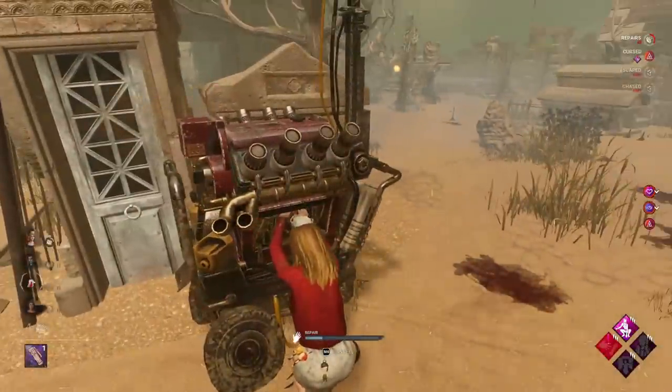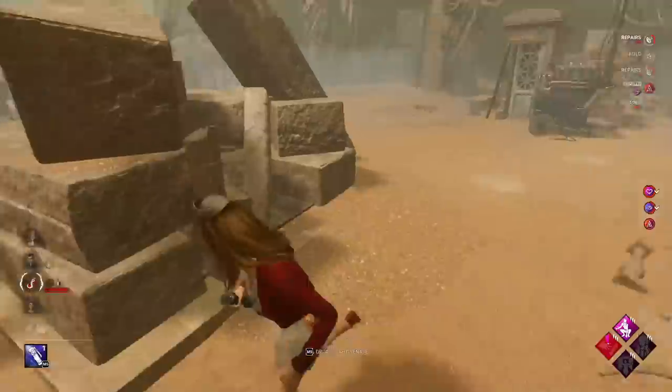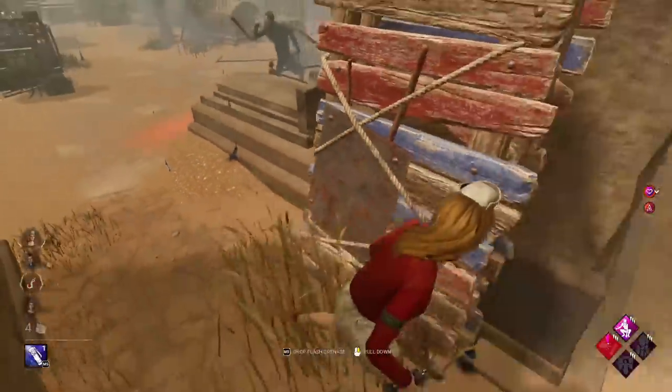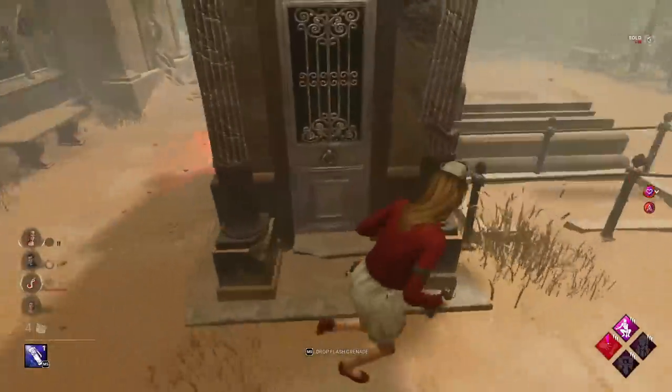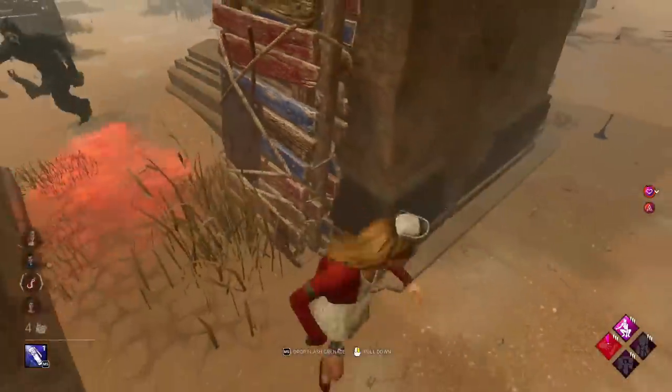Someone's at the locker. Yeah, he has Ruin as well. What's going on with killers using Ruin lately? Is it because they know Eruption's getting nerfed and they're trying to adapt? I mean on Ghostface, Jolt would work well — or Pain Resonance I guess. I don't think Ruin will start being meta again. Definitely not.